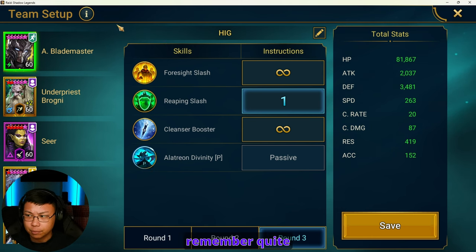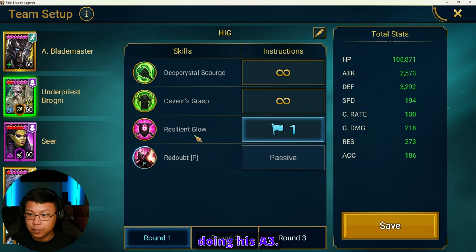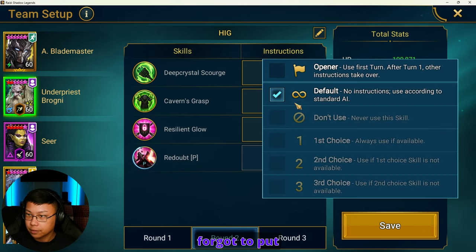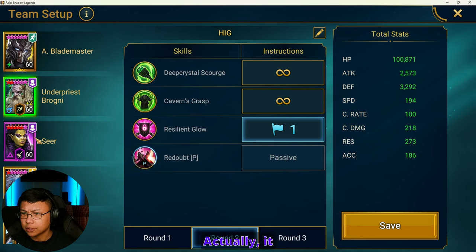I think I have masteries on him that make him a little faster, but I can't actually remember quite yet. Brogni is going to be doing his A3. Actually, it doesn't matter because Brogni isn't going to go before Seer does.